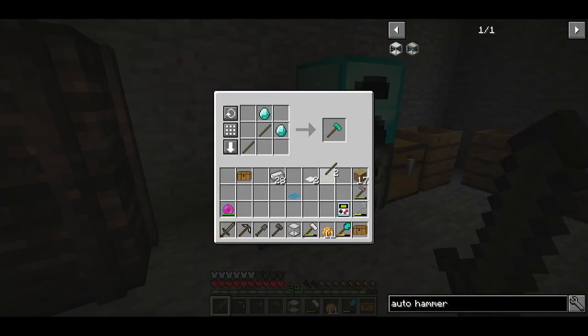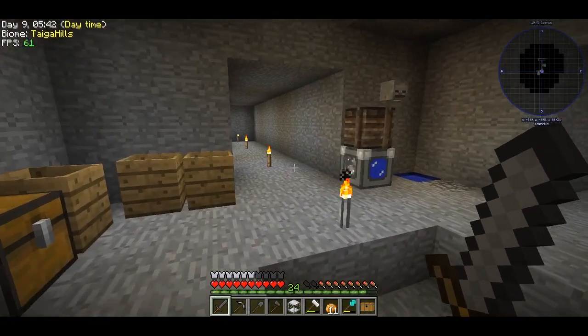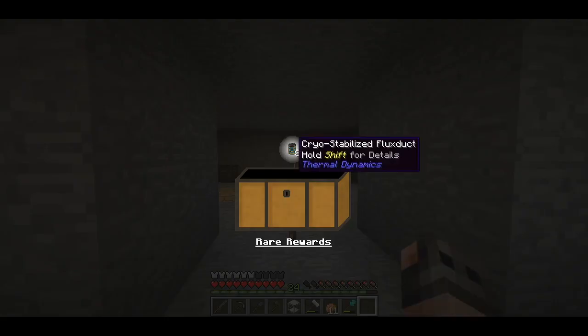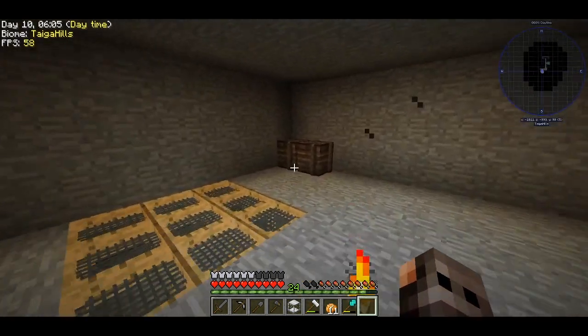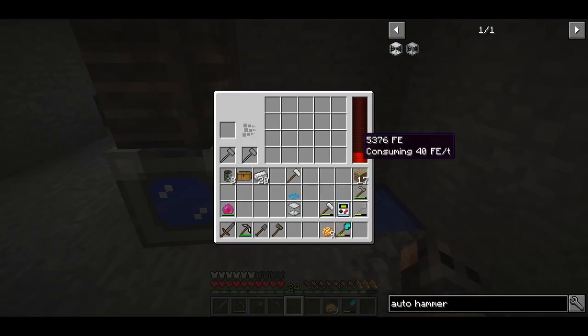Now I want to make an auto hammer as well, because that will save our lives. Auto hammer, auto sieve, and a cobblestone generator — that's the foundation of automation. We also got a loot bag with a cryo-stabilized flux duct, which is a nice bonus.